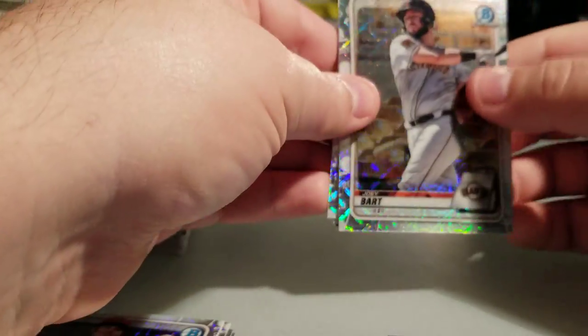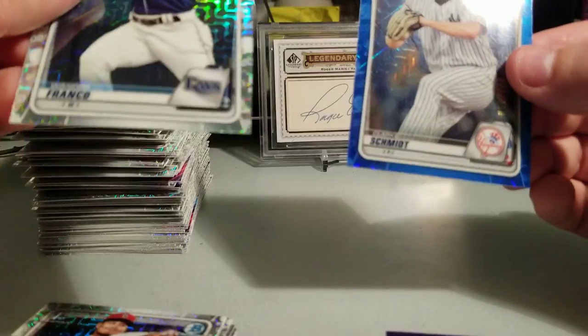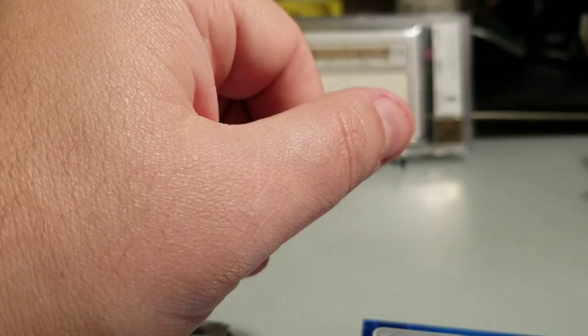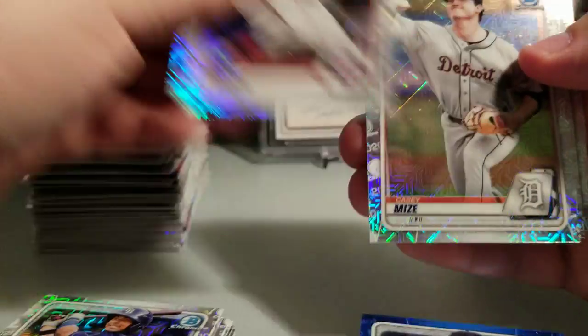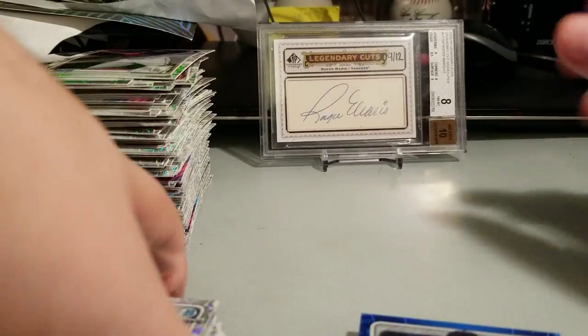Pack 26 has something blue — Joey Bart, Hans Krauss, Debbie Garcia, Wander Franco, and lo and behold — Clark Schmidt blue refractor to 150! Holy crap, I'm so frustrated. Four packs to go and about 10-11 Clark Schmidt cards. Pack 27: no autos — Debbie Garcia, Wander Franco, AJ Puck, Nick Lodolo, and Gunnar Henderson.